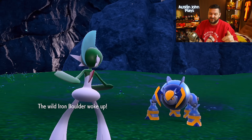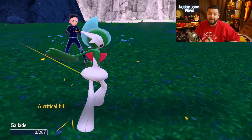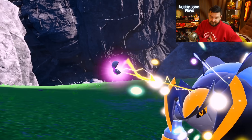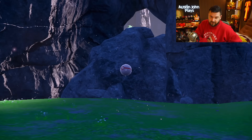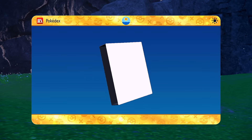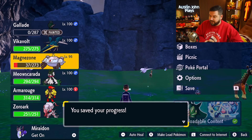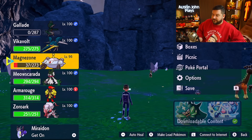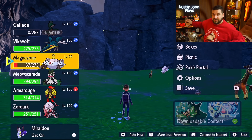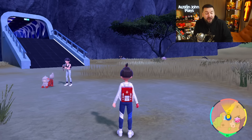Ball number three — critical capture — and GG, Iron Boulder, number 239! For Pokémon Violet players, that's it.